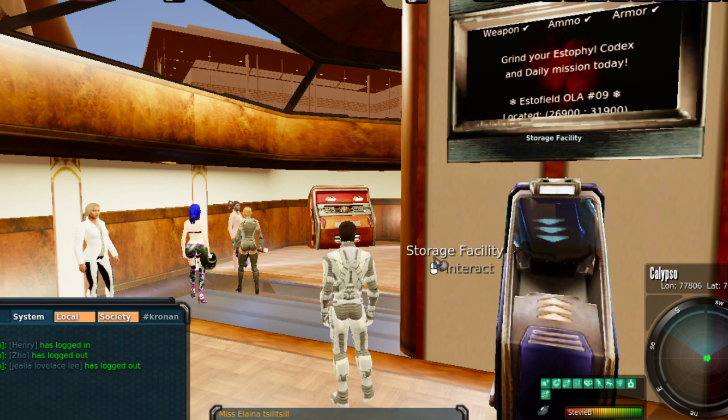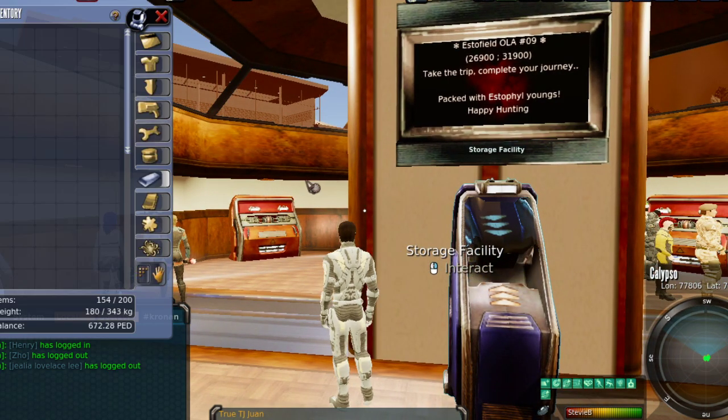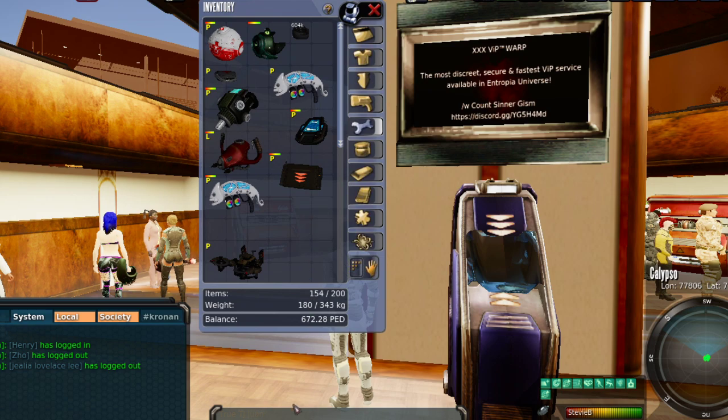I've got a couple things I want to cover with you, a few things I just want to get on camera. So let's get right to it. First of all, I've got something I want to show you guys. As you know, this is my F-106 Mining Finder. It's the one that everybody wishes they had — one of the best mining finders in game.